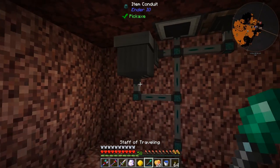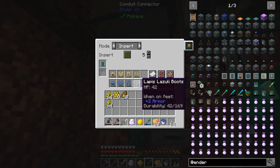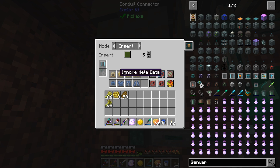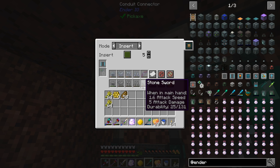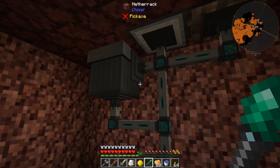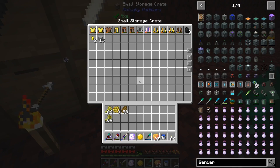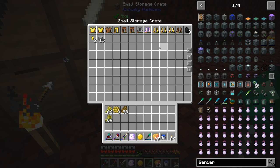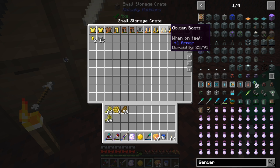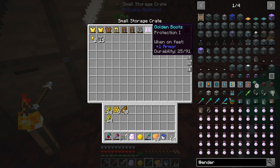Down below I added in another item conduit with the advanced item filter. We're filtering out all the different types of armor we've been getting off these monsters. I have it set so it's ignoring NBT and metadata, so if any of these are enchanted or whatever, they still get filtered through. This one has osmium armor, steel armor, plus bow and sword — NBT and metadata is ignored. So all of those are being filtered through, which takes care of a vast majority of the junk items we're getting from these monsters. We might also combine and smelt down the gold armor later.